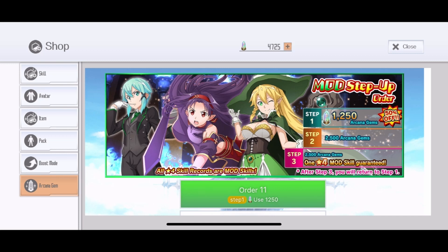Before it had 5 steps, but now it is like the Awakening Banner — they have reduced it to 3 steps, so it's cheap enough to get mod skills. Really nice of them. The only thing missing is the rate up; please make it 8% like Grand Order instead of 4%, so it's more worth the pull.